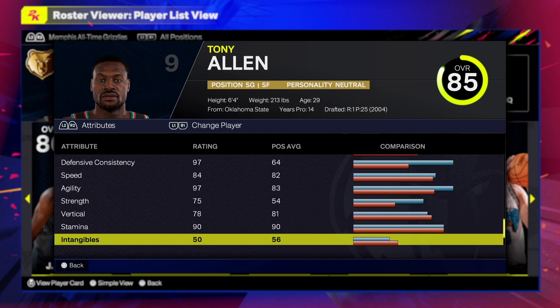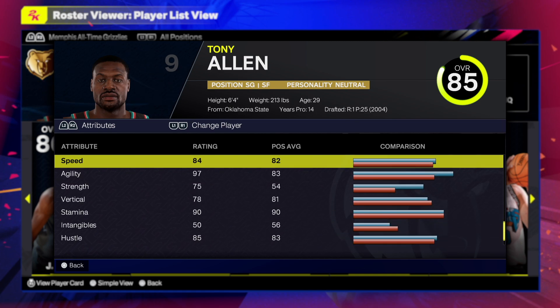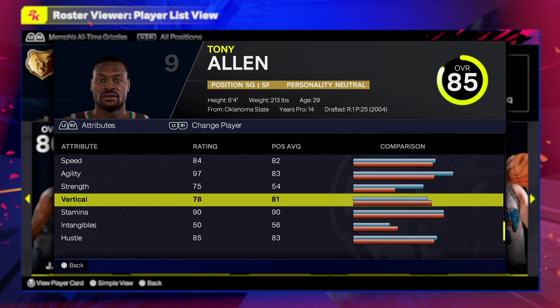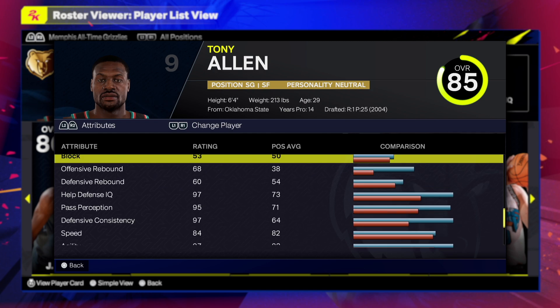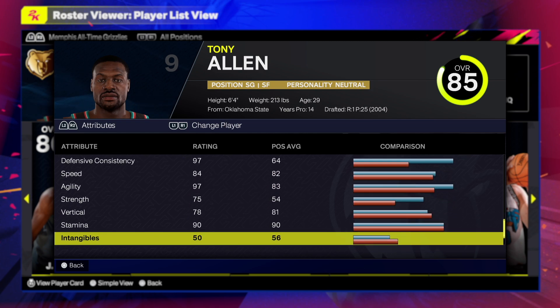Looking at the physicals: 84 speed, 97 agility, 75 strength, 78 vertical, 90 stamina. Almost forgot — 68 offensive rebound with a 60 defensive rebound, so you're going to be able to rebound too. This is going to be a shooting guard.